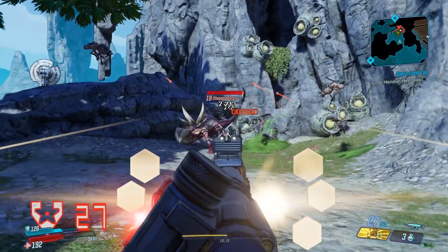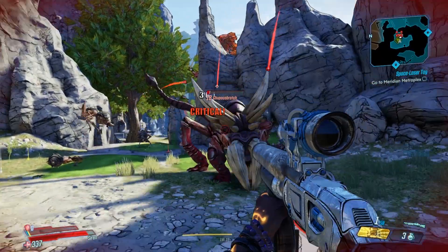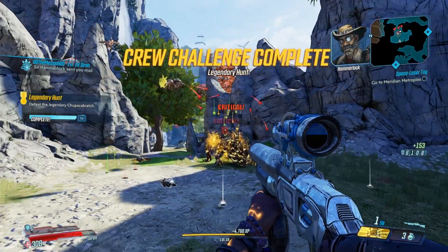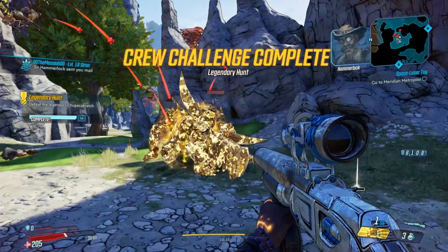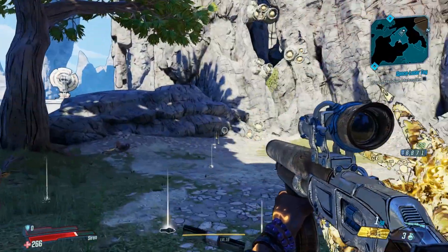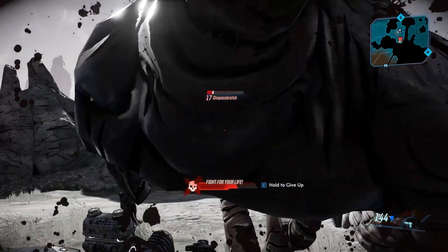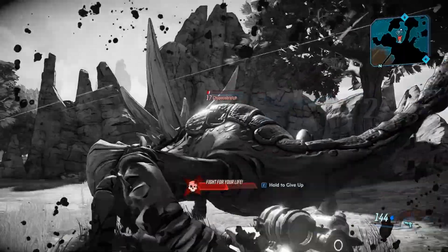This guy is pretty tough — he's quite a high-ish level and has a powerful attack if you get too close. Complete the crew challenge, save and quit out, then come back and farm this guy because you spawn quite close to him. I managed to get the Malik's Bane to drop just here as you can see.